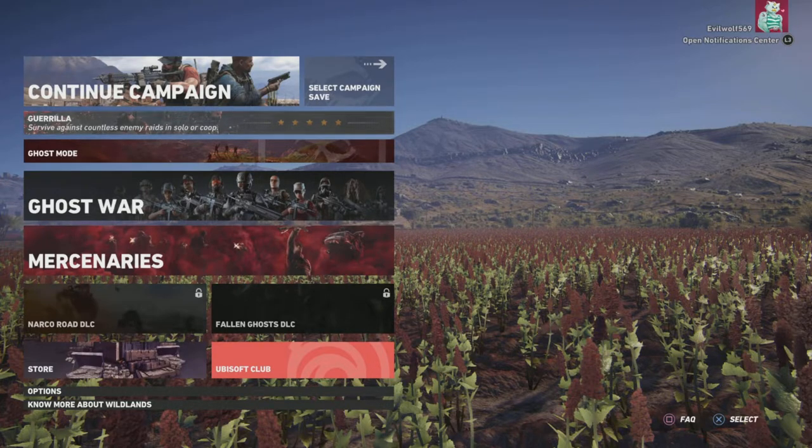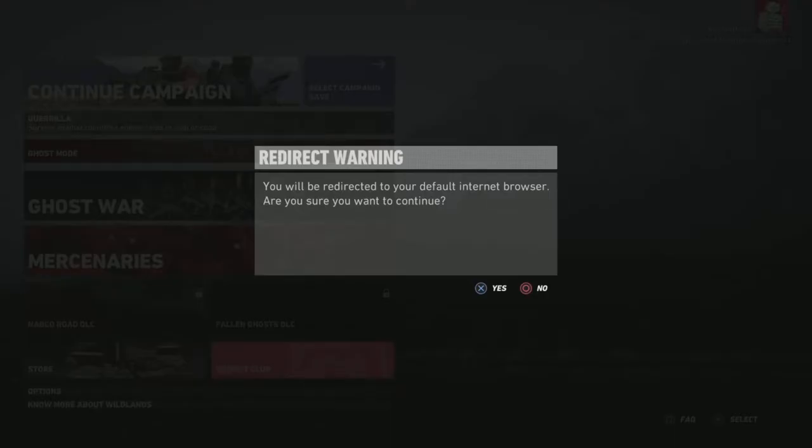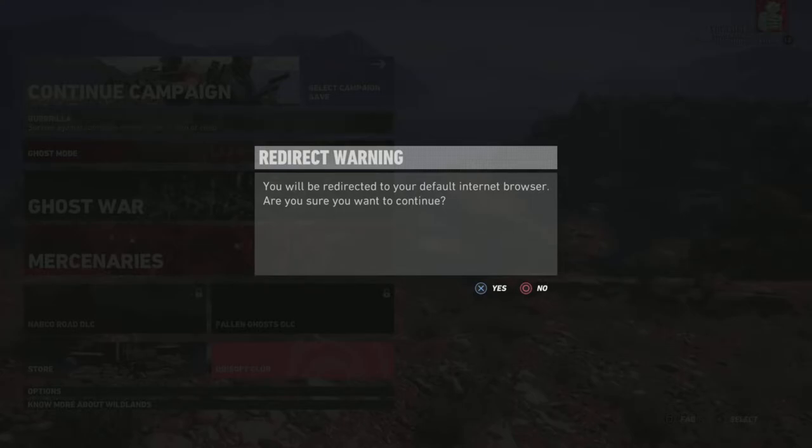Once you open the game and start it, you're gonna get thrown into a mission or character creation — go ahead and quit out of that as fast as you possibly can to the main menu. At the bottom right there's an FAQ option — hit square on that and it will ask if you want to get redirected to the browser. When you hit X on this it's gonna bring up a full-screen web browser. Unfortunately you're not gonna be able to see this because I'm recording through the PS5 in-game recording system — it only records the game, and the web browser is layered on top.